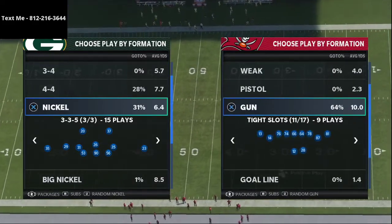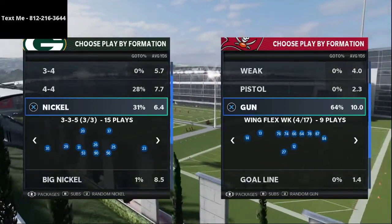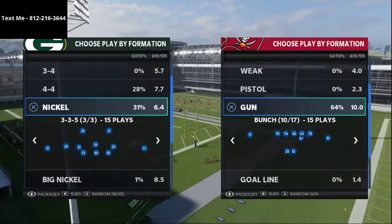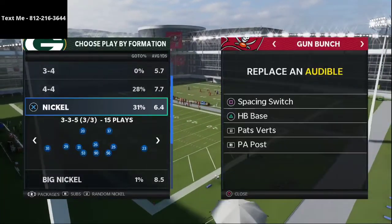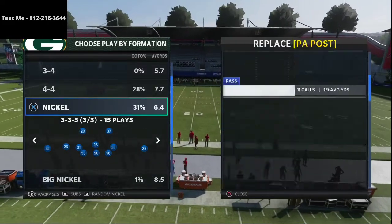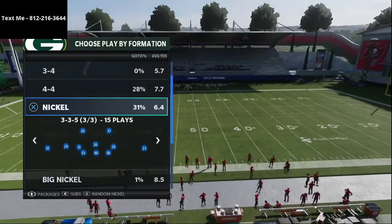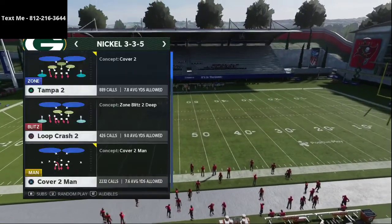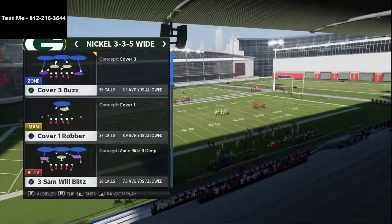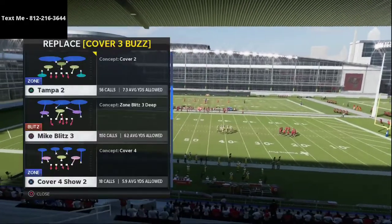I wanted to share a brief overview of the Nickel 335 Wide. A lot of people message me asking what the best defense in Madden is, and I have to admit it probably sounds like a broken record, but the Nickel 335 Wide is by far the best defense in the game and one of my favorites to run because it's so simple — and I think that simplicity helps a ton when crafting a defense.